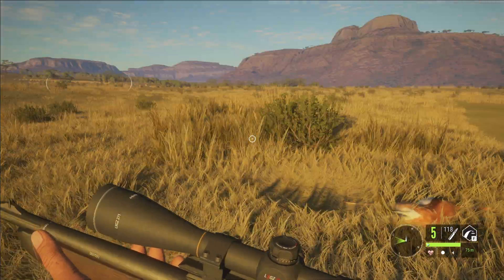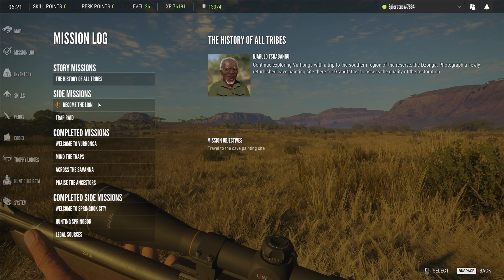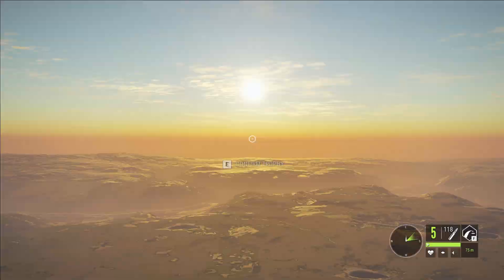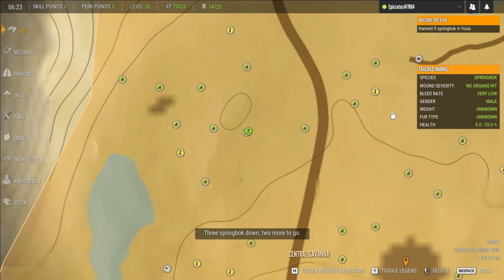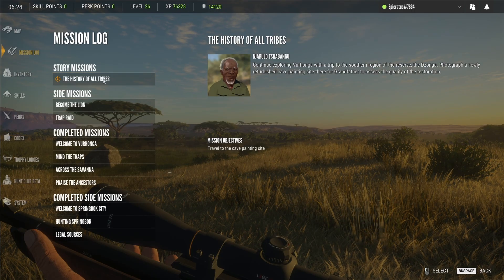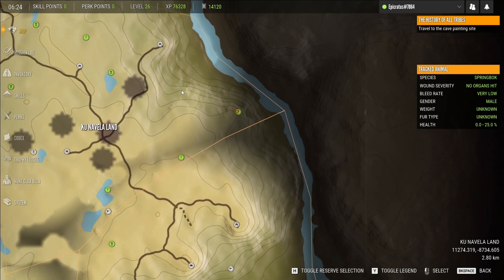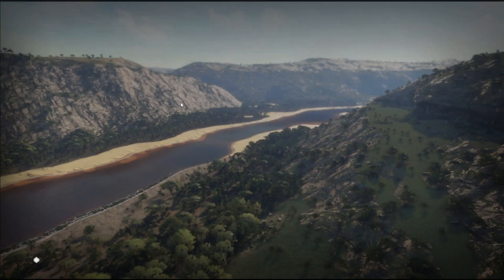I have just realized that this quest of ours to kill five springbuck is not even the main quest - we are on a side mission. I'm going to harvest this one and then go on to the main mission. What I'm going to do is just quickly get the main mission up, and then we are heading to this area over here - we're going to hop over to that outpost there.